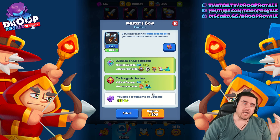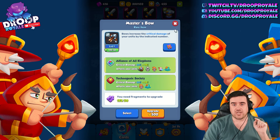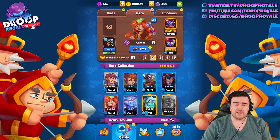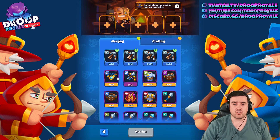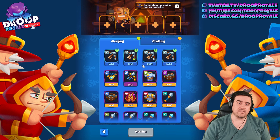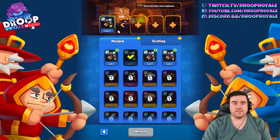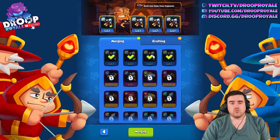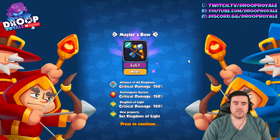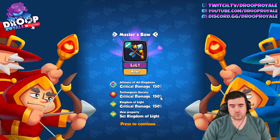Here's how you do it: equip the item you want to keep the trait from onto your unit. Then go to the forge. You'll see that the item you have equipped has a green check mark. Make sure the bow with the green check mark is in the first slot, then place the other bows in the remaining slots to merge. This guarantees that you keep the trait from your equipped item.